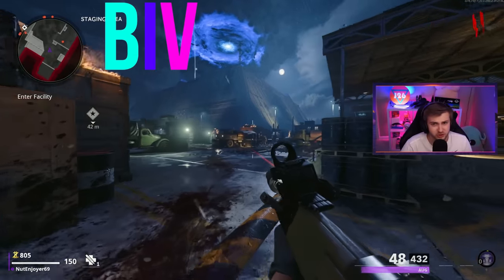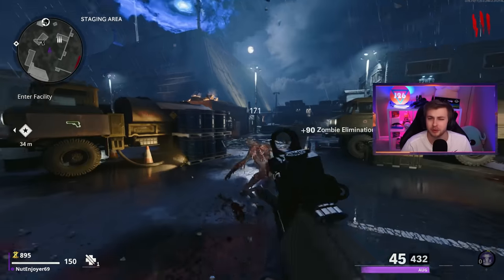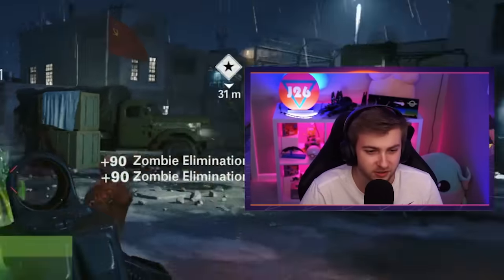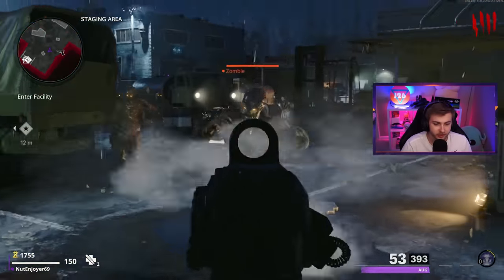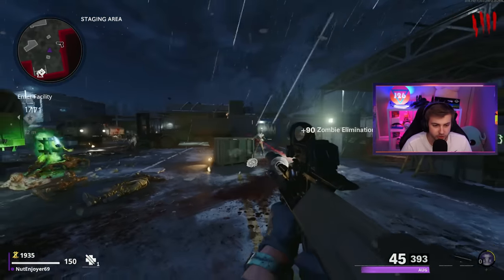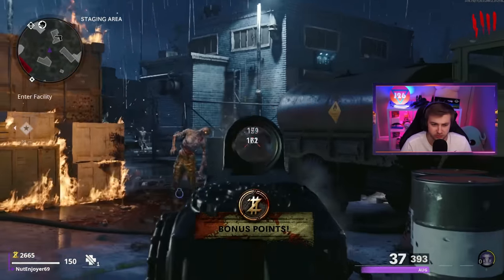The easy way to remember the colors in the rainbow is Roy G. Biv, but today we're going Biv Roy G or whatever one makes the most sense. I'm glad they picked Forsaken because that means we get to go to each individual perk machine instead of just going to the Wonder Fizz and getting it all in one little swoop.